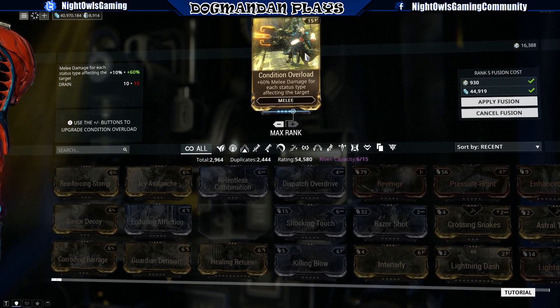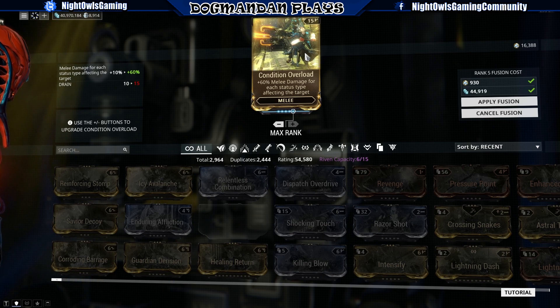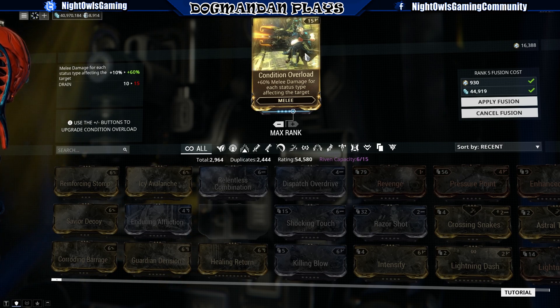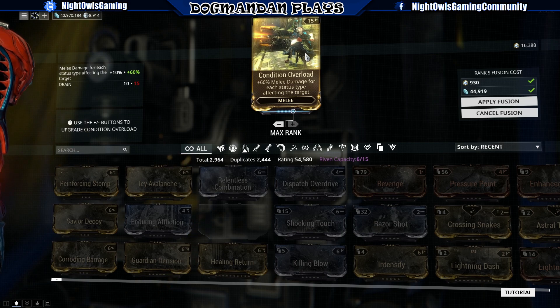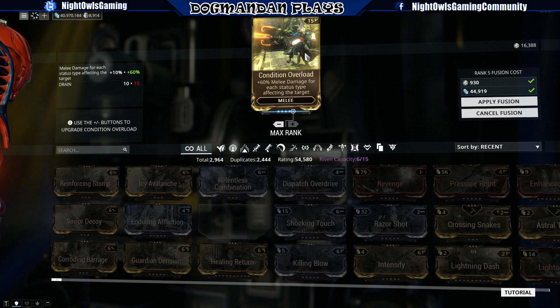Condition Overload — let's max this up. It gives plus 60% melee damage for each status type affecting the target. That has some real use, and it costs less than a thousand to fuse, which is not bad at all. This drops from Jacular Butchers or is transmutable. Status is really taking over crit in this update — I prefer status over critical personally, though I do love crit on some weapons.